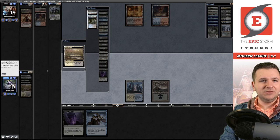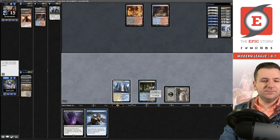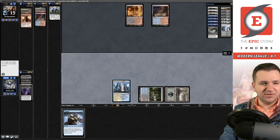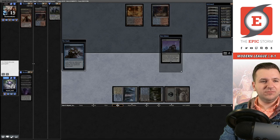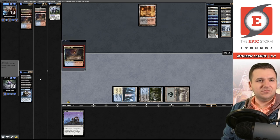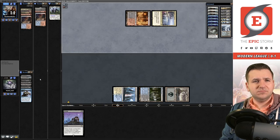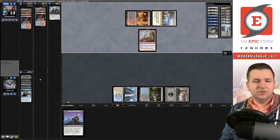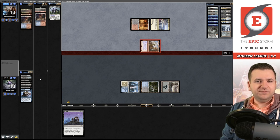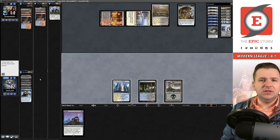We go get Watery Grave, then Unmarked Grave — let's actually click Unburial Rites this time, no messing up. Consider on top. I finally found a Persist! They activate Scalding Tarn and cast Expressive Iteration, then Dashed Ragavan — ouch, we go to 12. Grim Lavamancer too.